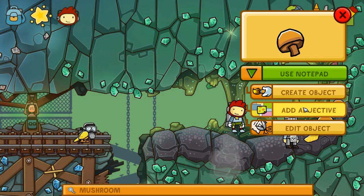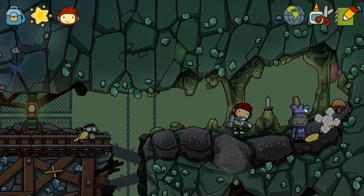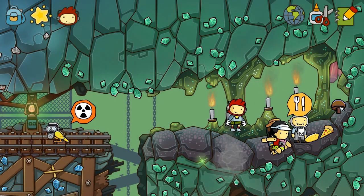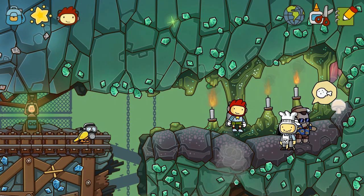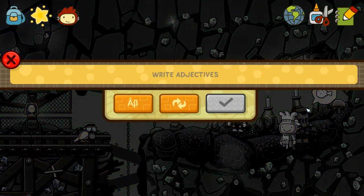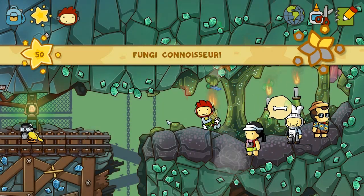He likes that one. We'll add an adjective to this one — it can be a salty mushroom. It's turning to pizza somehow. Probably shouldn't just eat these mushrooms that you find in the caves. We're going to make this one sour — that's probably bad. What about just a tasty mushroom? Everybody loves it. That was too easy.